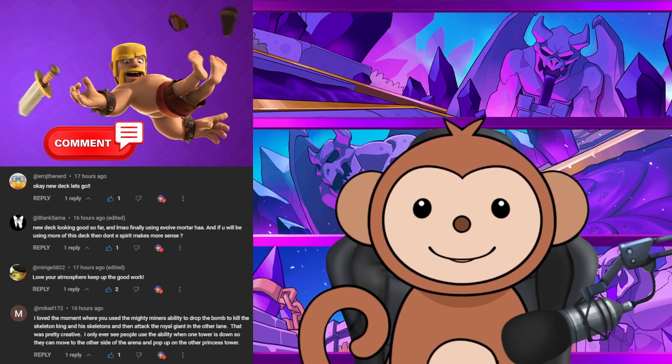Miriz said 'Love the atmosphere, keep up the good work' — appreciate that! Mike says 'I love the moment where you used the Mighty Miner's ability to drop the bomb and kill the Skeleton King and the Royal Giant in the other lane.' Mighty Miner is really, really solid — if you can use that ability correctly you can cover two lanes.